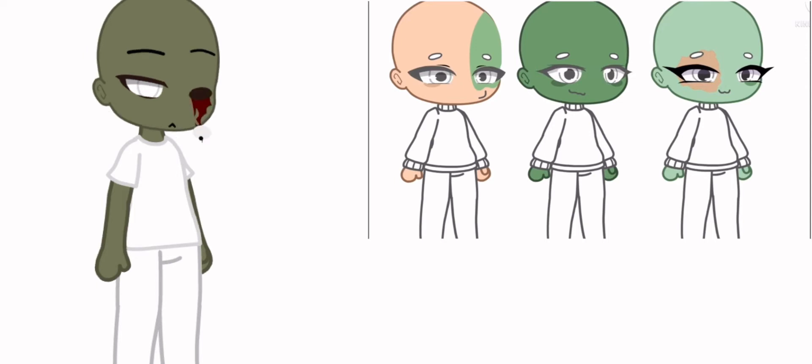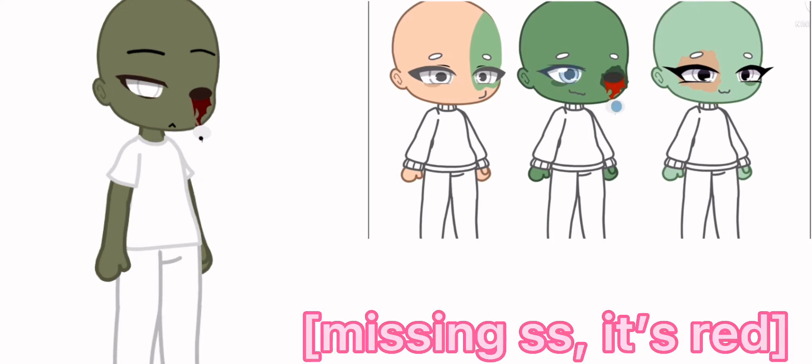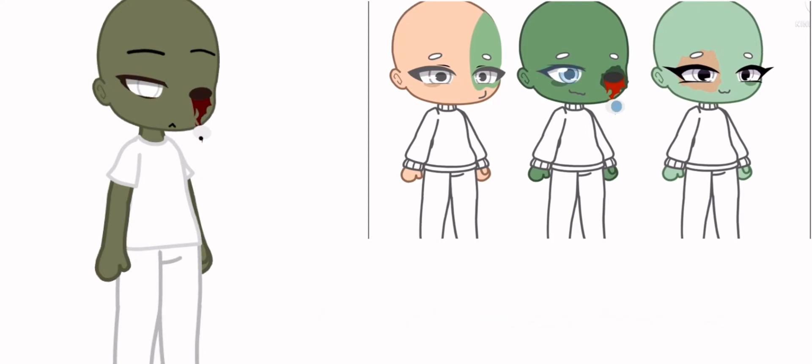For the eye shape, you can choose between a popped out eye or a normal eye like these. For the eye color, make it your favorite color. If your favorite color is the rainbow, make it white or black.